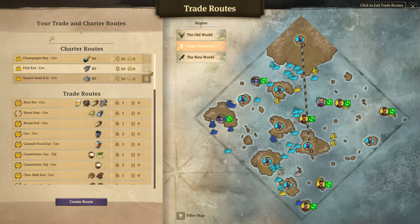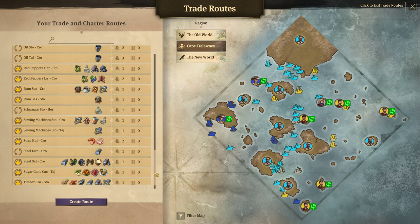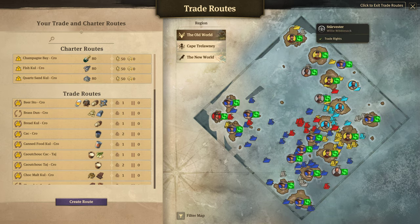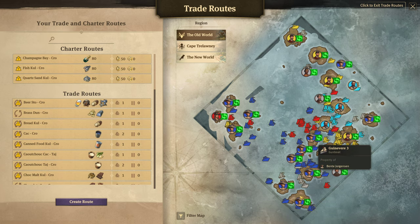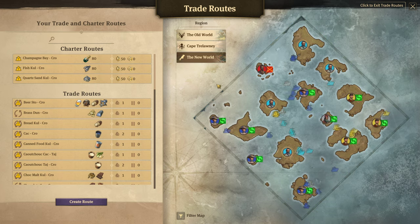Your charter routes show up at the top. Your trade routes and oil routes are all lumped in together down here. Over here you have the region screen where you can take a look at who owns every island, if you have trade rights with them, and the location of all the different ships on the map. You can go through each region over here.